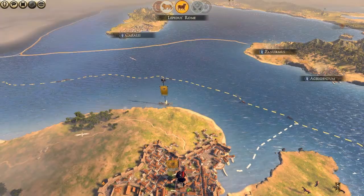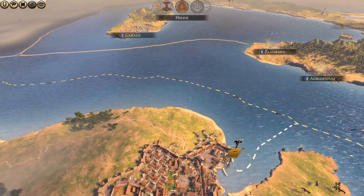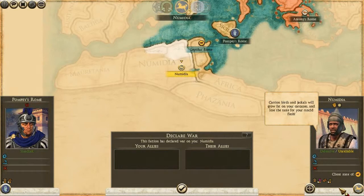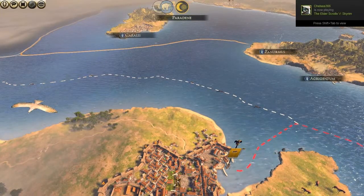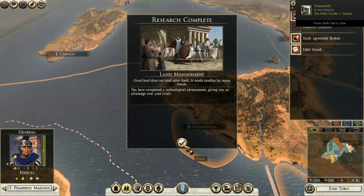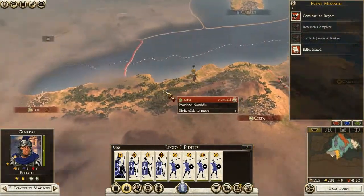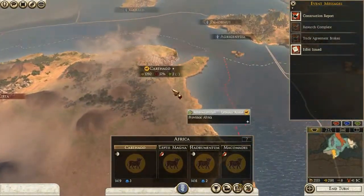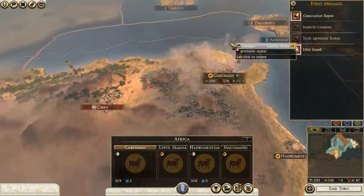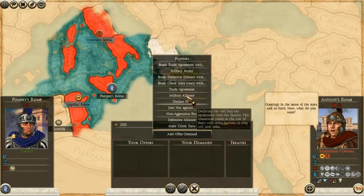In my Octavian campaign, Sextus decided to abandon Sicily basically. Client states, although he might drag Lepidus into the war — that's possible — are basically in a defensive alliance with their masters. So Lepidus isn't necessarily dragged into this war. I shouldn't trade with Numidia actually.